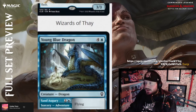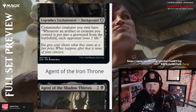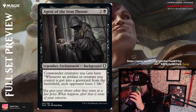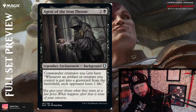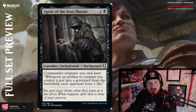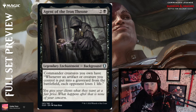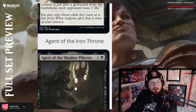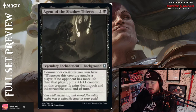Let's jump back into new magic cards. Our first black card is Agent of the Iron Throne — it's two and a black for a legendary enchantment background. Commander creatures you own have: whenever an artifact or creature you control is put into a graveyard from the battlefield, each opponent loses one life. Pretty good, I'd say about average.